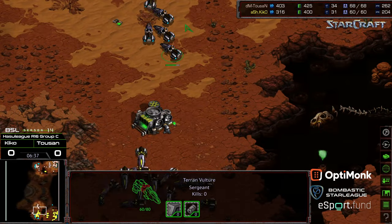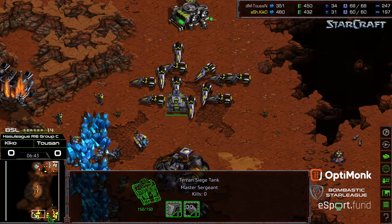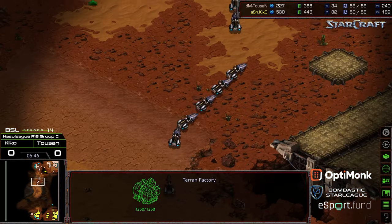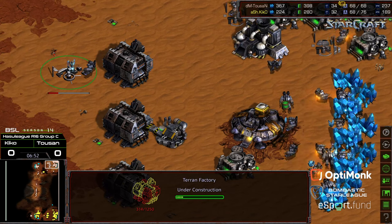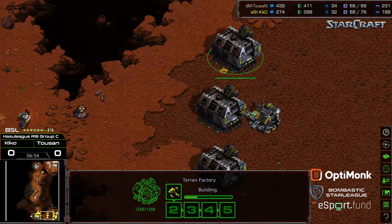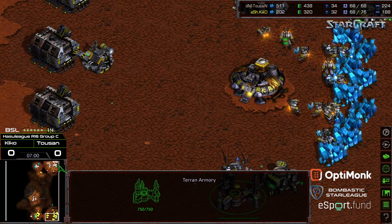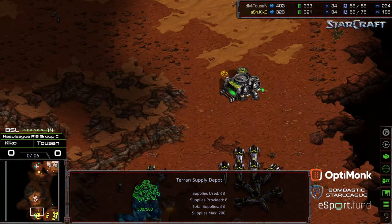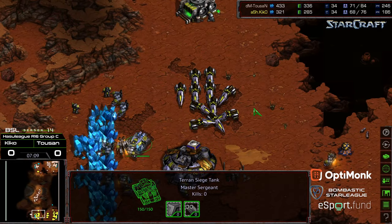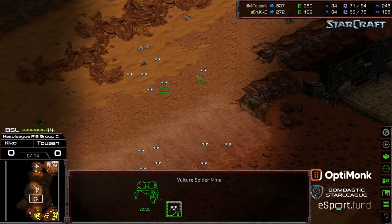Toussaint peeking down and trying to get a little bit of damage done. A tank doing a little bit of damage, now Toussaint completely backing out — going Vulture, Vulture, Vulture, getting mines and his fourth factory. No fourth factory yet for Kiko. Instead, he's plopping down a Goliath to assist against potential mine clearing, and he's already grabbed his armory. So it might be an earlier plus-one for Kiko. As far as vision, mine placement, and map control — Toussaint definitely has that advantage.